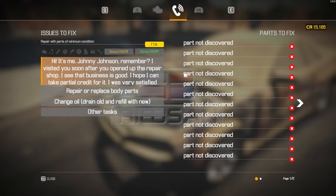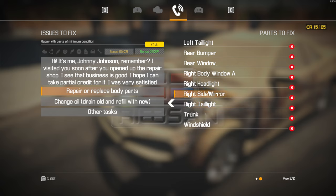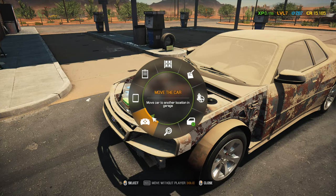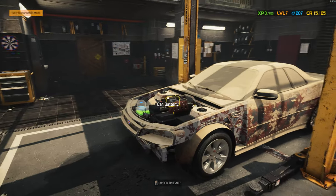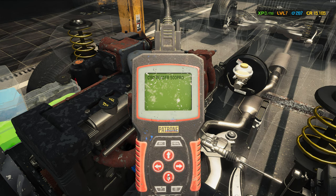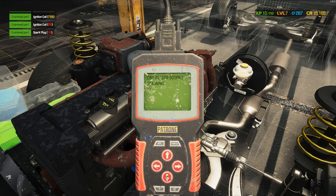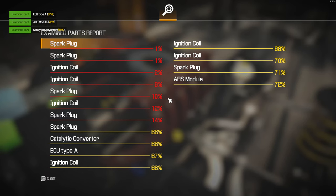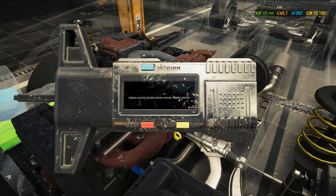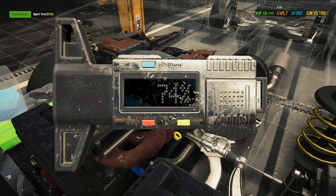Okay, what do we need to do? Part not discovered — of course it's not discovered. Repair or replace body parts. We cannot repair this car; we need to replace the body parts. Let's get this car into the shop. I can already tell this is going to be a lot of work. So I'm thinking, let's identify all the parts first, and then I think that will reach the time limit. The engine cannot be started. We will get to fixing the car in the next episode. Let's see how it goes.